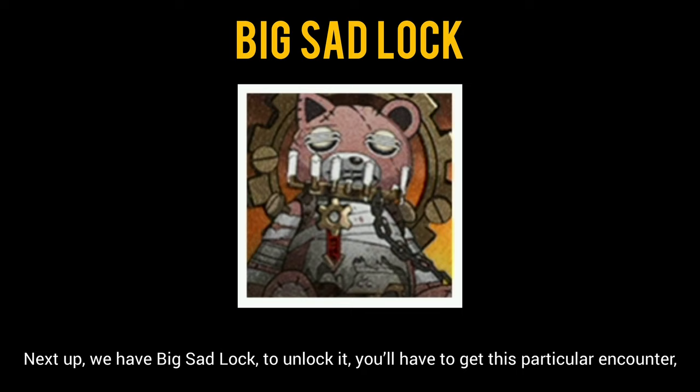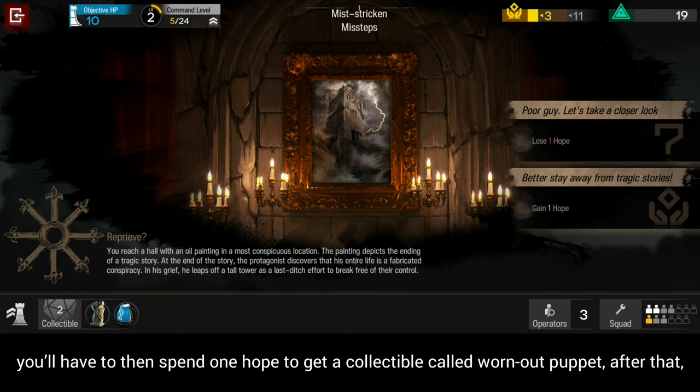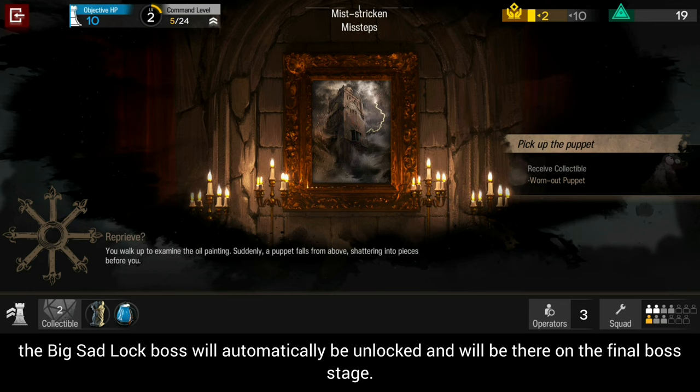Next up, we have Big Sad Lock. To unlock it, you'll have to get this particular encounter, then spend one hope to get a collectible called Worn Out Puppet. After that, the Big Sad Lock boss will automatically be unlocked and will be there on the final boss stage.